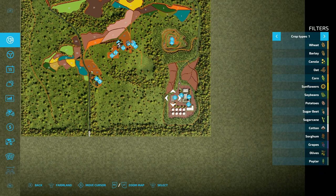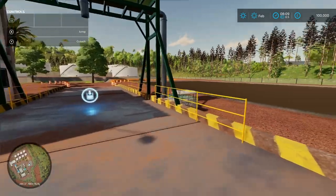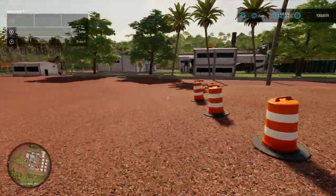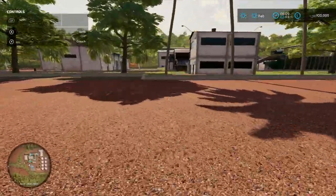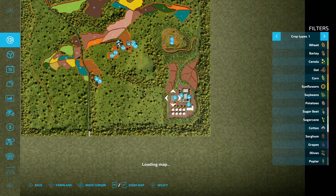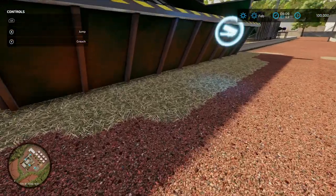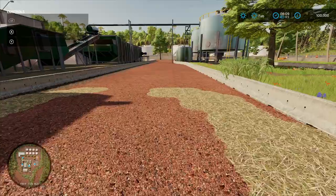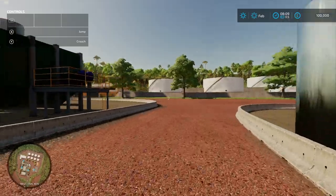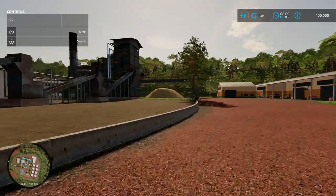Going across to this area, there are a few buy points and sale points. The first is a slurry buy point - a big pit of stuff where you can come down and fill up. Around here there's a sale point - looks like it's for sugar cane by the stuff on the floor - like a mirror mill. There's a big sort of sugar factory area, although it's not a factory we can use, just a sale point. Quite an industrial area.